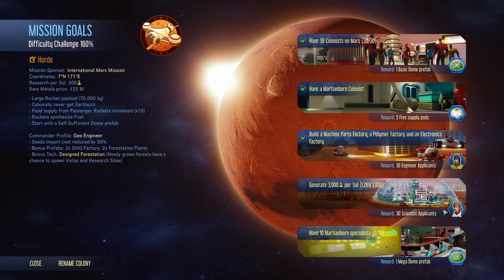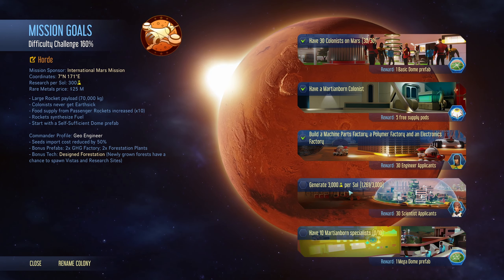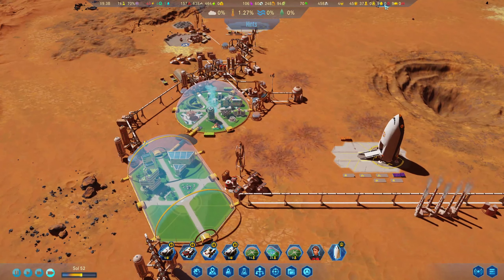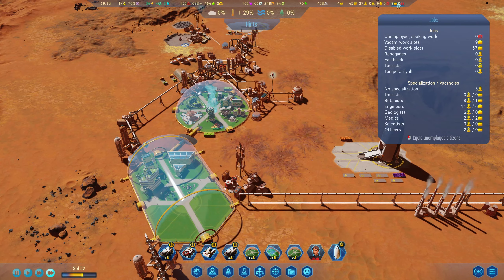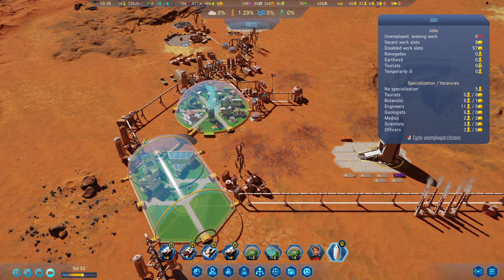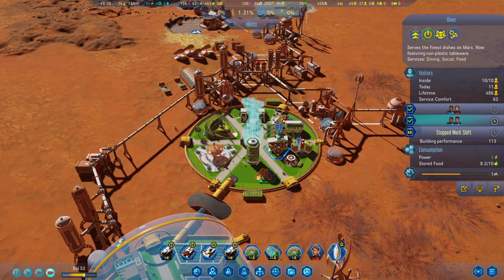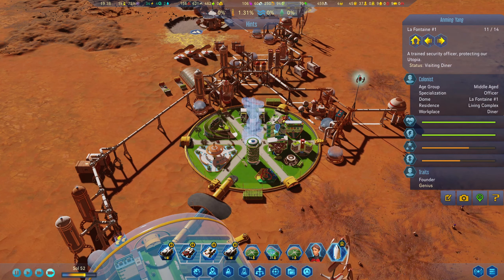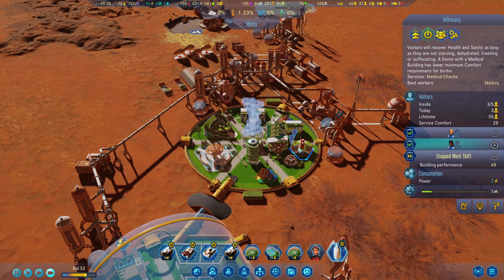30 engineer applicants. Now we need to generate more research personnel, which now makes me wonder — we do have three scientists available and we are not using them anywhere, right?